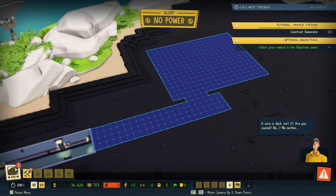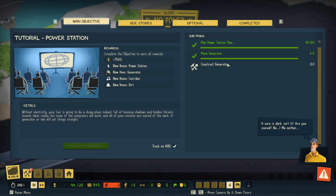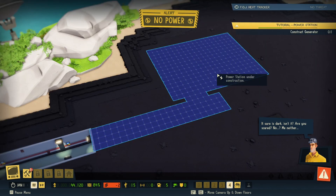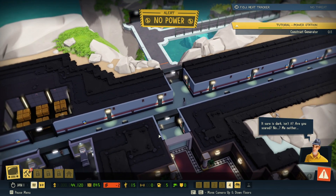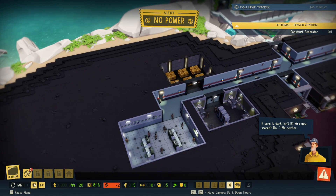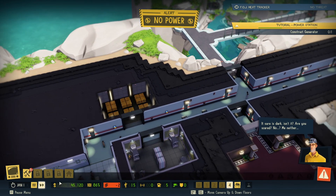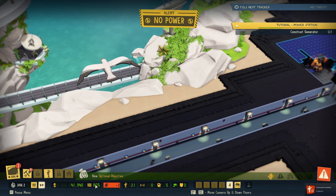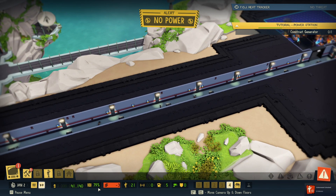Oh, we have a reward to collect — okay, collected that. Main objective: construct generator. Okay, we're doing that — actually we're gonna be constructing a bunch of generators. Oh, I was paused, let's speed it up a little bit. Oh — vault capacity 81%! Okay, I was wondering what the heck this percentage was right here.